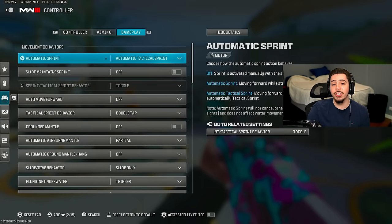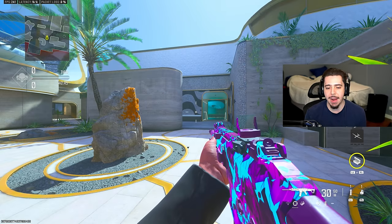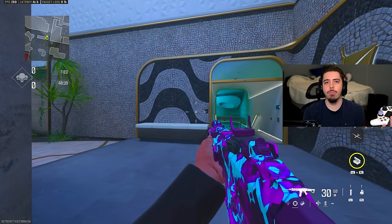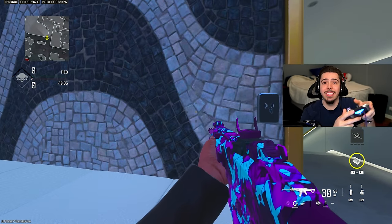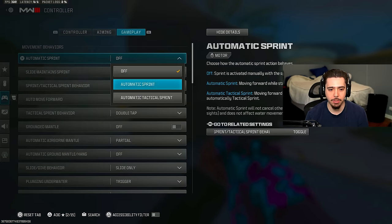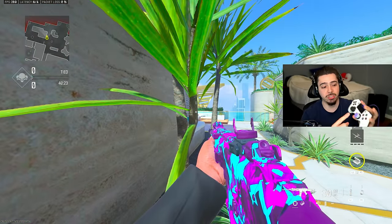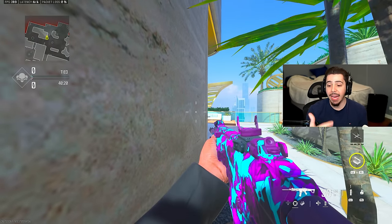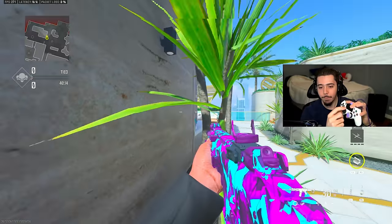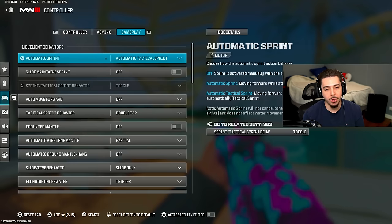Moving on to gameplay — you're going to want to make sure you're on automatic tactical sprint. This is a necessity for movement. If I turn it off and push up on the left analog stick, you can see I'm not running at full speed because I haven't pressed in on the analog stick — I have to add a step to run. With automatic tactical sprint on, I just push up and I'm running at full speed. It saves time, lets me be more aggressive, and I don't break my controller mashing the stick.